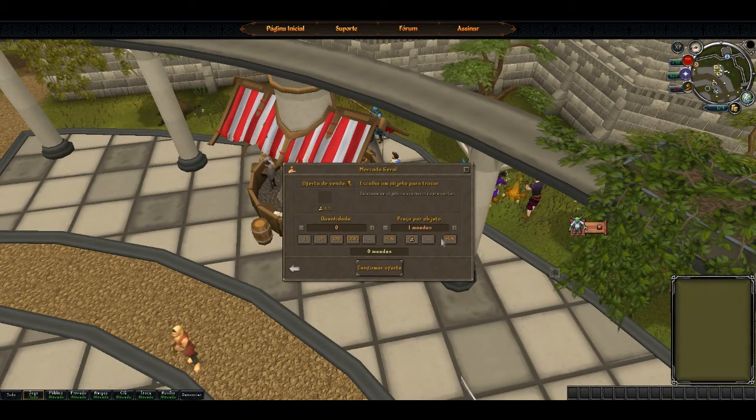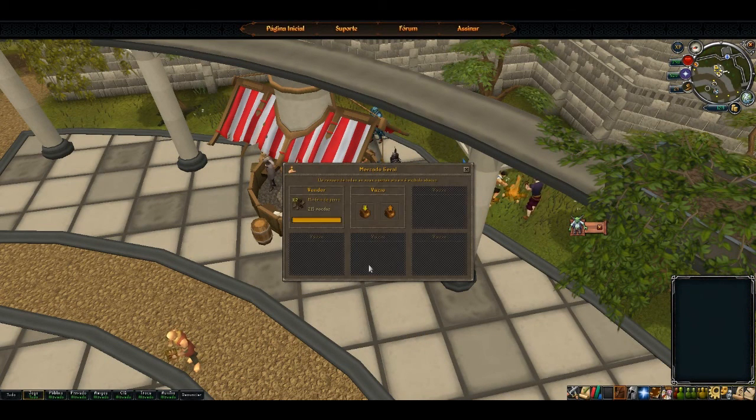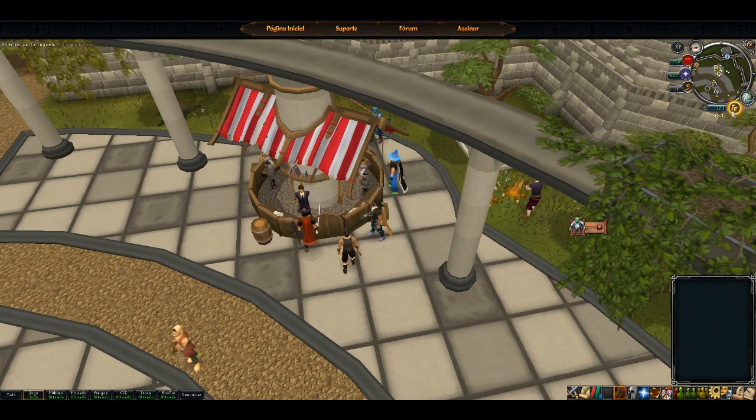Sell all of these — 24,000 gold. Automatically sold, money in your pocket, and in just like 20 minutes or something — it didn't even take that long. Added to my 12 million that I have there, just in case nobody believes me that this could actually work.